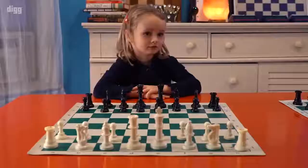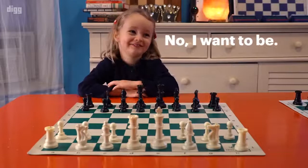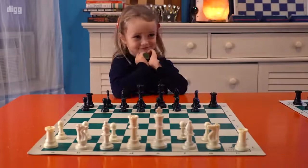My name is Emily. What team do you want to be on? The white team or the black team? I want to be on the white team. We take two pawns and you mix them up behind your back — mix them up good.